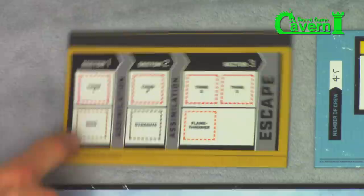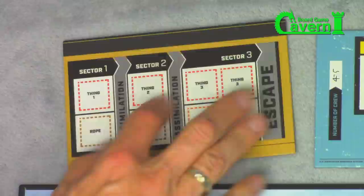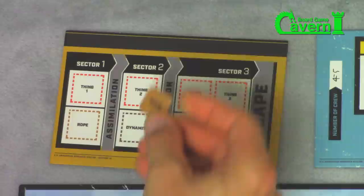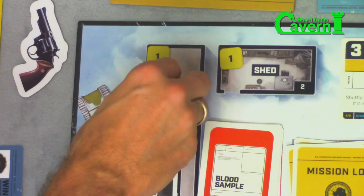This is the objective tracker. You're going to try to fill these in with rope and thing. Once you fill a certain sector, you deal with assimilation and move on to the next one. Once you fill all of these, you can escape. We just found the rope, so we put it here — now all we have to do is find the thing and then deal with assimilation.